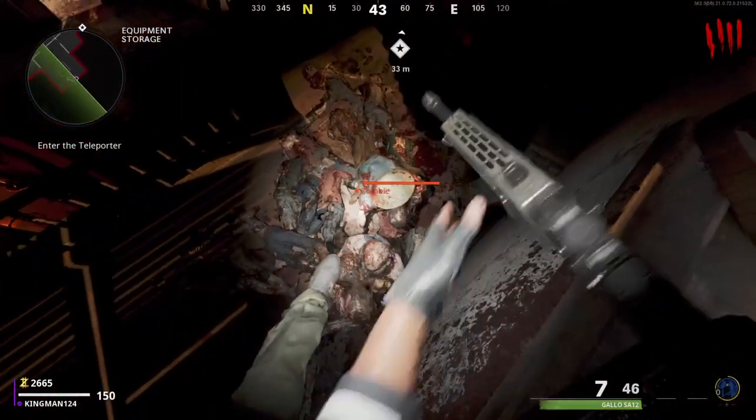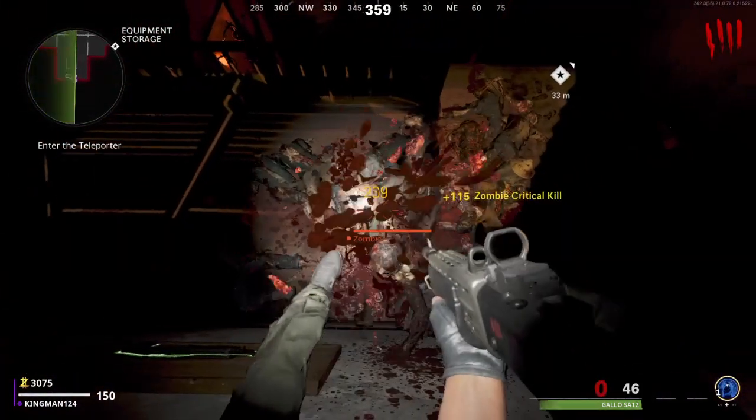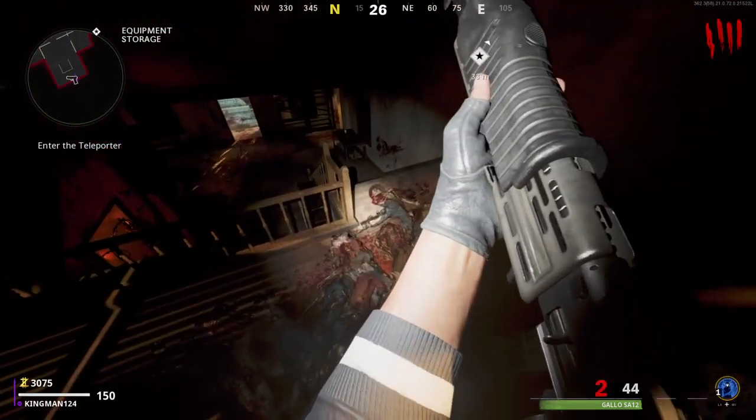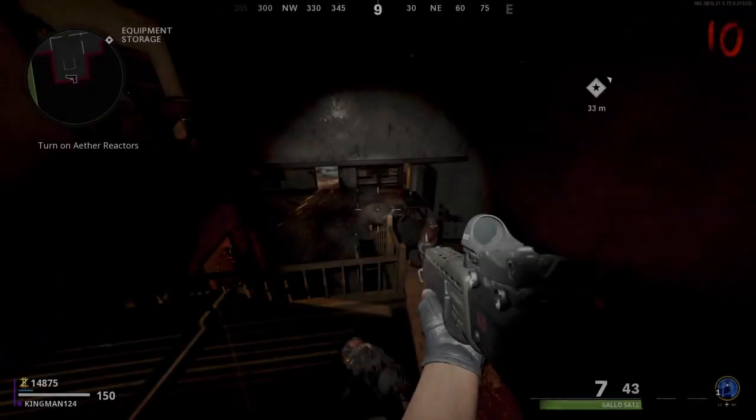So as you can see in the video right now, I'm now on this window. This is actually on the new map, Firebase C. This is actually a jumping pileup glitch, and this is very overpowered.